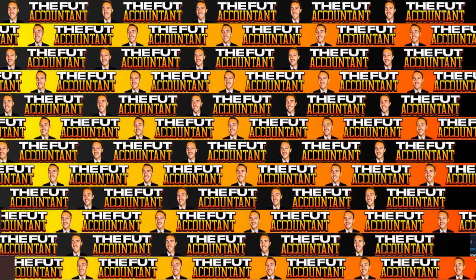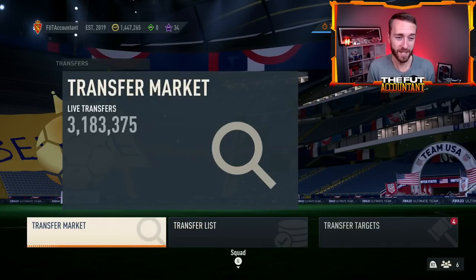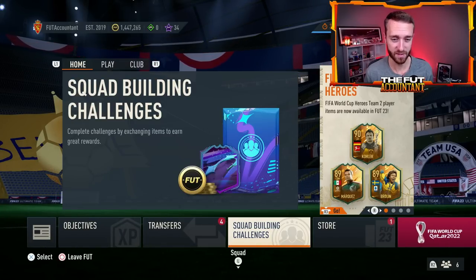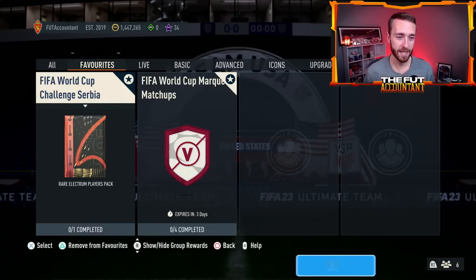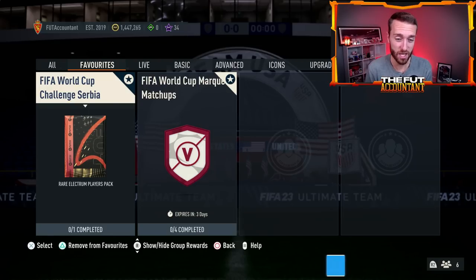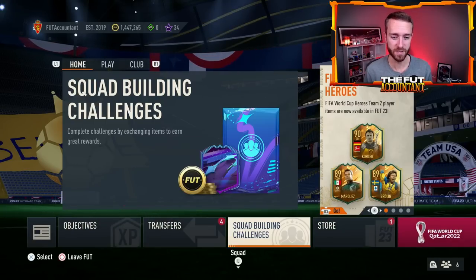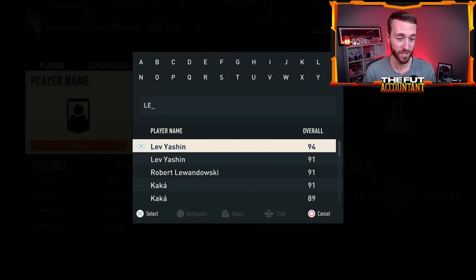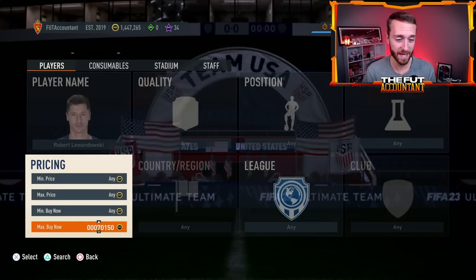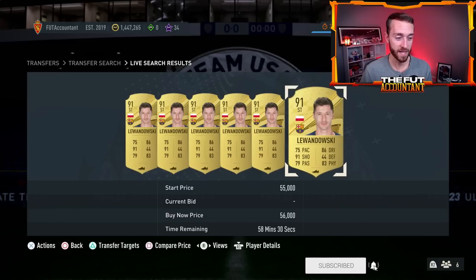I don't like how fodder looks right now for the way that this SBC might be priced today. If you take a look at the value of some SBCs like Robbie Keane's SBC, the price has gone up so much because fodder prices have been rising. I think EA is going to have to make it really cheap and be very intentional about that, or else it's going to end up being a little bit expensive.